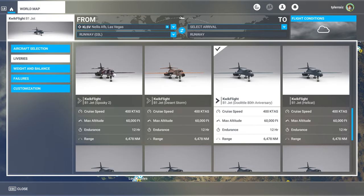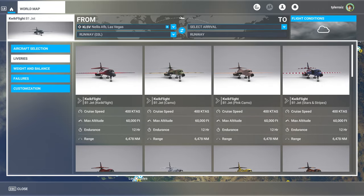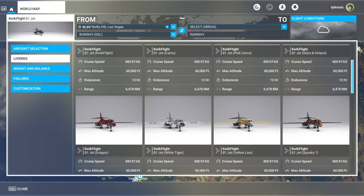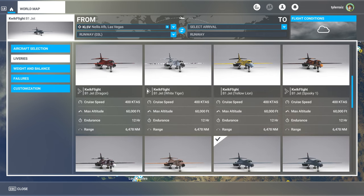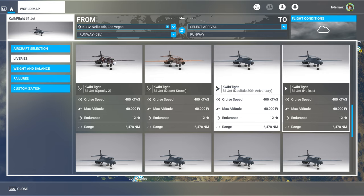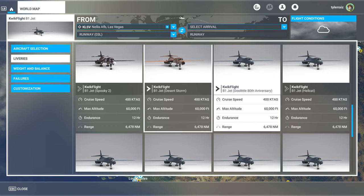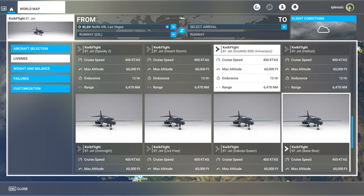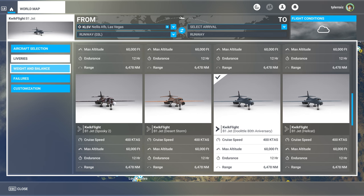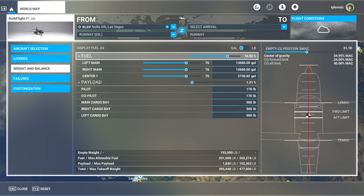It does have very suspicious liveries — some eccentric ones that come with it: Pink Camel, Stars and Stripes, White Tiger, Yellow Lion, Spooky, Spooky 2, Desert Storm — well, that's not that weird except I think it has Desert Storm written on it. And then the more or less normal ones at the bottom. I'll just go with the Doolittle 80th Anniversary; seems safest. So I'm going to take it outside and we're going to take off from Nellis and see how it goes.